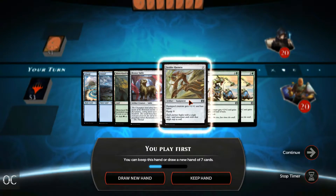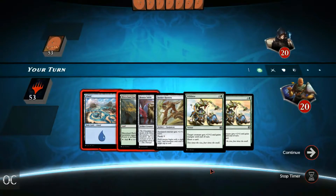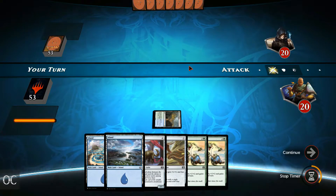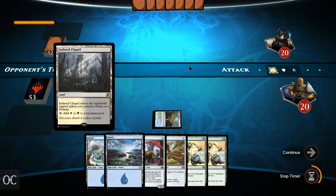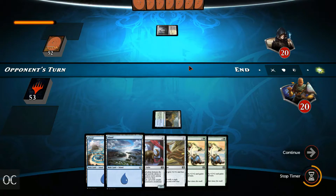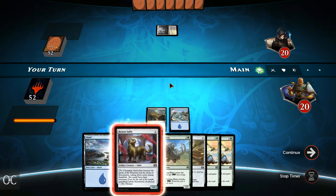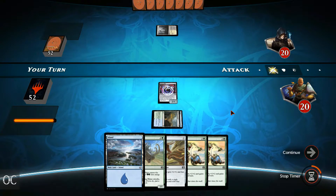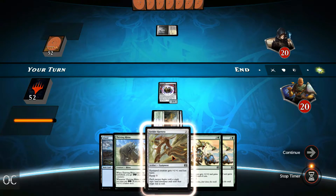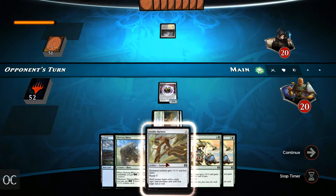We do have a Bronze Sable and a Strider Harness, but this is only one creature. We do have a Wild Size, so let's risk it and keep it. Opponent plays out white and black, so a lot of removal including unconditional removal might be on the table. Let's play out the Bronze Sable since it's our only 2-drop. Next up, we're going to play out the Strider's Harness so that we can get all our creatures to have haste.